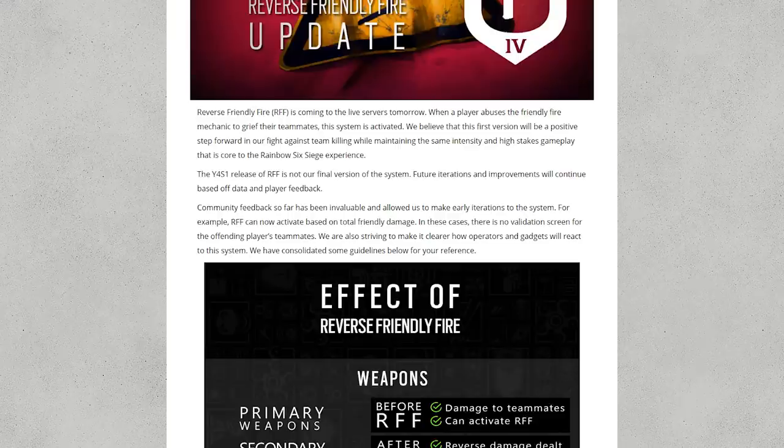We've seen in the past they've switched on stuff like the MMR rollback and it's not quite worked out. They've also let us know that this is the first iteration of this, and the bonus is we also get the forgive system in this too. So if you team kill someone, that person in their kill cam will actually be able to watch the kill cam back and say whether it was deliberate or not, and that's a great thing to have in Rainbow.